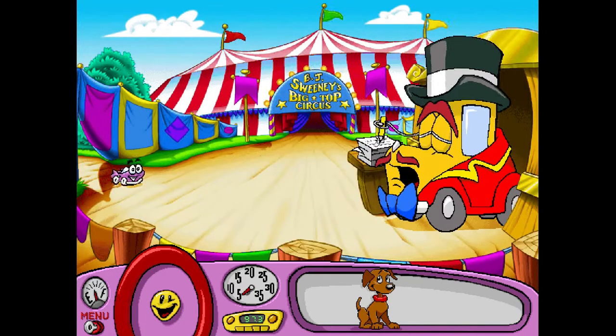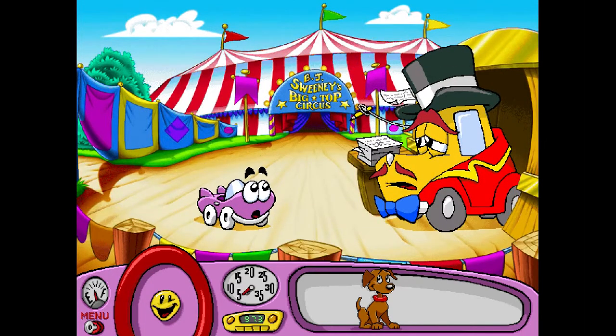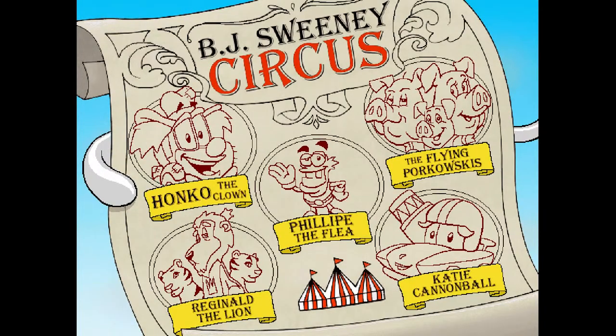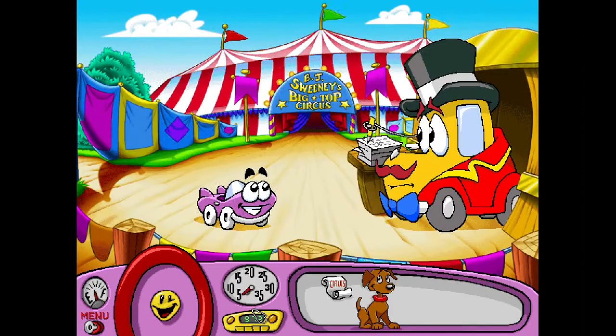Oh my goodness! Here are the missions. I need to help Mr. Sweeney with Honko the Clown, Bleep the Flea and his Flea Circus, The Flying Porkowski's Trapeze Act, Reginald the Lion's Wild Cat Act, and Katie Cannonball's Cannon Act. Then the Big Top Circus will be ready for opening night. I complete the intro!